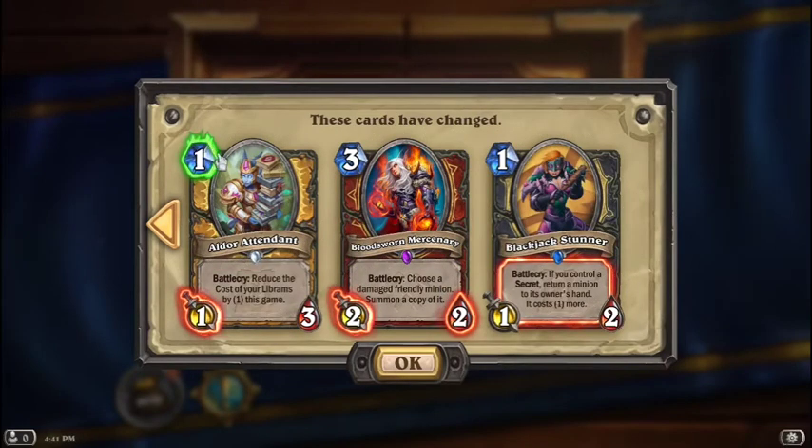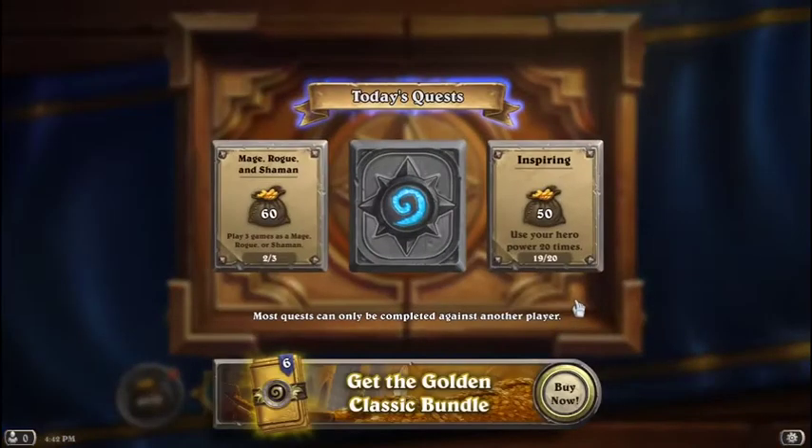Eldor Attendant now costs 1, not 2, and now has 1 attack, not 2. Bloodsworn Mercenary got destroyed in the stats — don't know what it was, but it's now down to a 2/2. Blackjack Stunner: if you control a secret, return a minion to its owner's hand — it costs 1 more now, nerfed from 2 more. Which, technically, depending on if you use it against yourself or your opponent, is kind of a buff — you can return stuff to your own hand for only 1 extra mana, not 2.